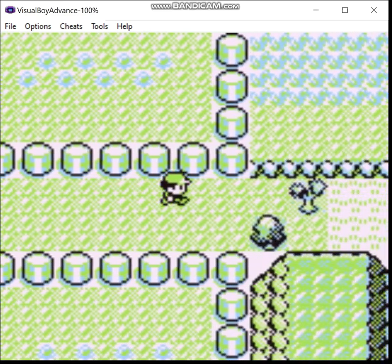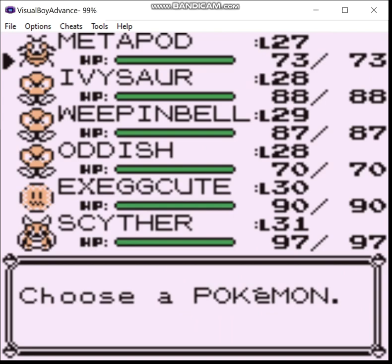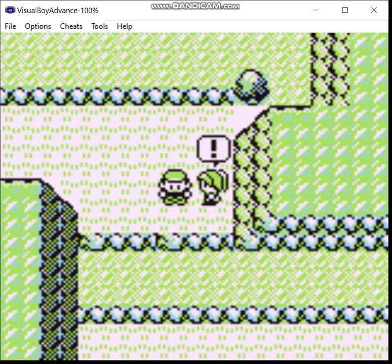Greetings, Zero here, and welcome back to the Pokemon Pure Green Green Team Run. Last time, we took care of business on the SS Anne, got Cut and Flash, and obtained a Thunder Badge. Our next destination is Rock Tunnel and Lavender Town.